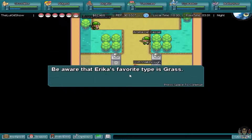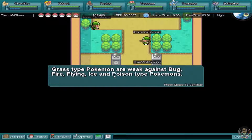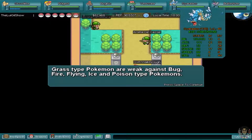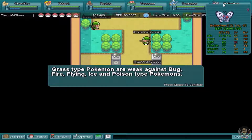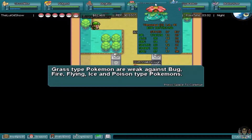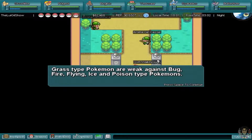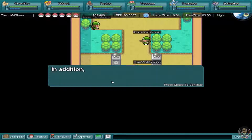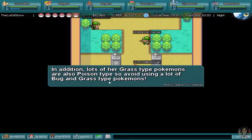Be aware that Erika's favourite type is Grass. Grass Pokemon are weak against Bug, Fire, Flying, Ice and Poison type Pokemon. I have a Bug type here - Butterfree - so I have that advantage, as well as my fire types. I could use Venusaur but it's just Grass so it wouldn't do any effect. To resist Grass attacks you should use Bug, Dragon, Fire, Flying, Grass and Poison type Pokemon. Additionally, lots of her Grass type Pokemon are also Poison type, so avoid using a lot of Bug and Grass types.